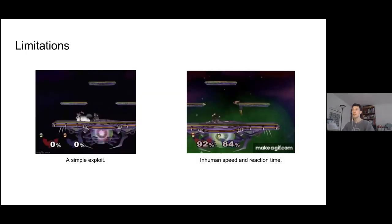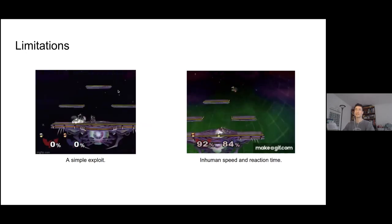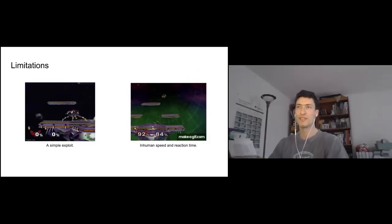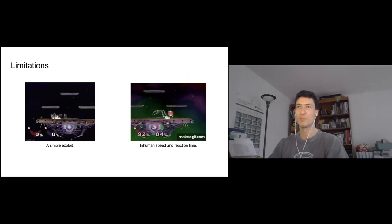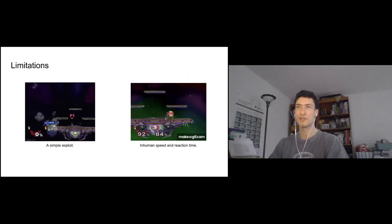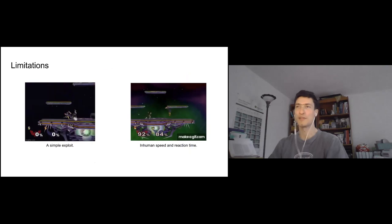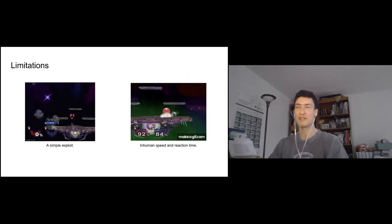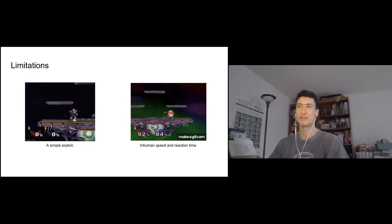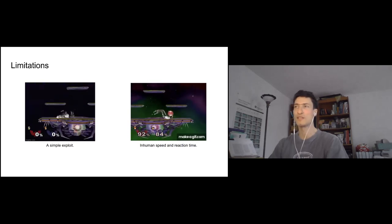Let me get into some limitations. One player who was not a pro found out that if you just hold down on your control stick and crouch, Philip the AI goes crazy and doesn't know what to do and actually commits suicide. This happens very consistently — it'll do it basically every time. It clearly doesn't do well against things that are out of distribution, since it never saw anyone do this during training.